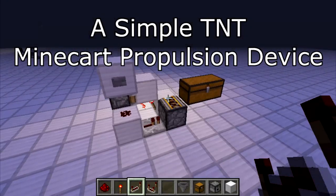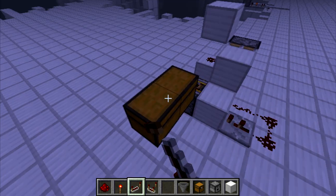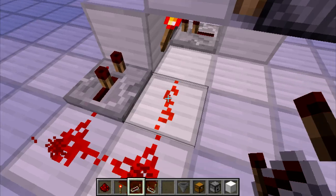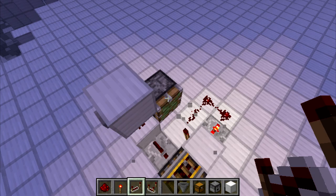Hello everyone, today we're going to show you a simple TNT minecart propulsion device. In this chest there is a load of TNT minecarts, and soon they will feed into the dispenser which is running off a fast clock that dispenses all the TNT.